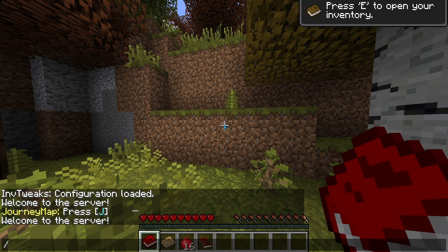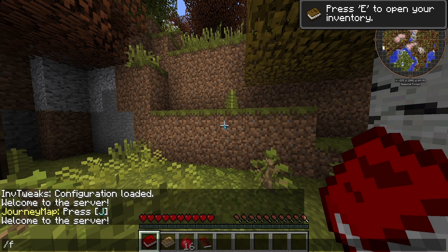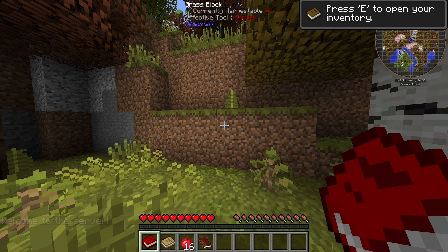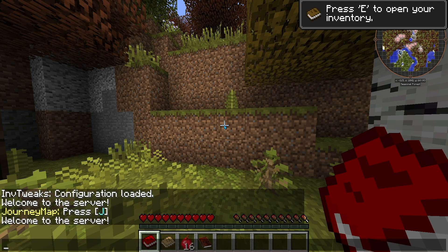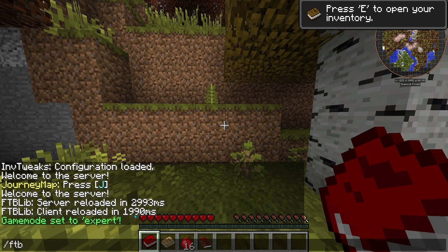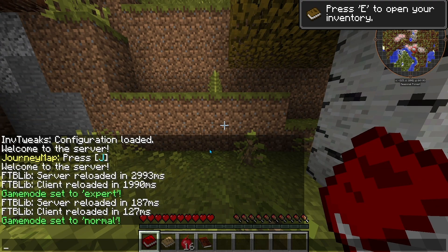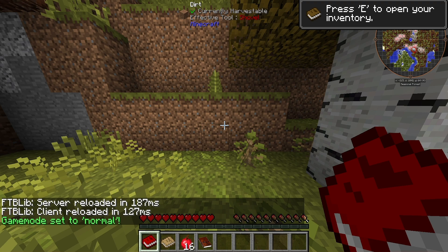The first thing we're going to look at is the expert command. This sets Infinity Evolved apart by being able to select how intense you want your modded experience to be. The command is /ftb_mode set expert. This will set your game mode to expert, which is a big challenge that we'll get to later. The command to switch it back is essentially the same thing, except instead of expert being the last word, you're going to type /ftb_mode set normal, which sets your game back to the basic Infinity Evolved experience.